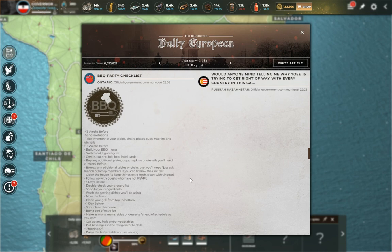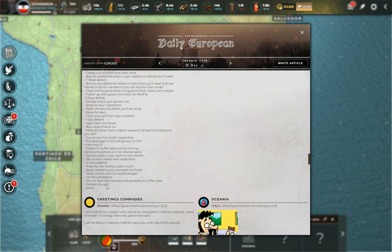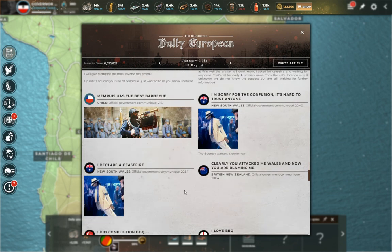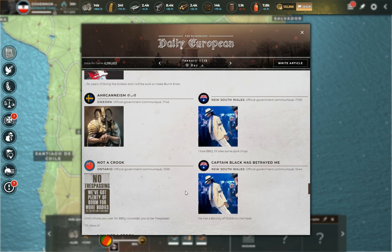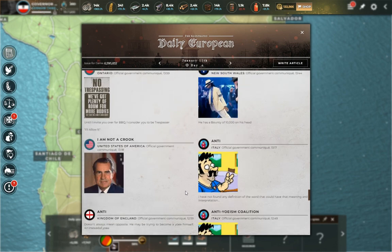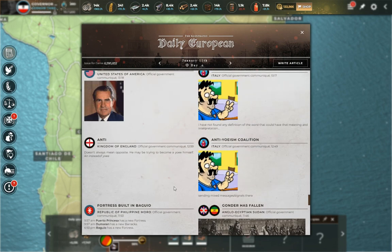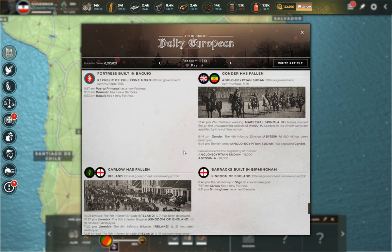Ontario is talking about barbecue — actually giving directions on how to do a barbecue. New South Wales is also talking about barbecue. There's a 45-degree Michael Jackson reference — not sure if that's actually the guy we were referring to. And then: 'I am not a crook — Richard Nixon.' A lot of interesting stuff in the paper. But we really need to get down to the nitty-gritty here — who is at war with whom. This is pretty important stuff.